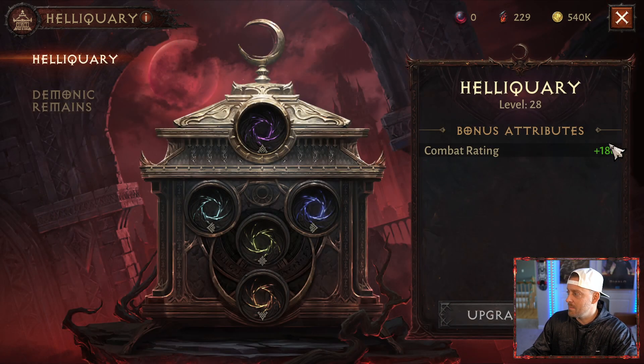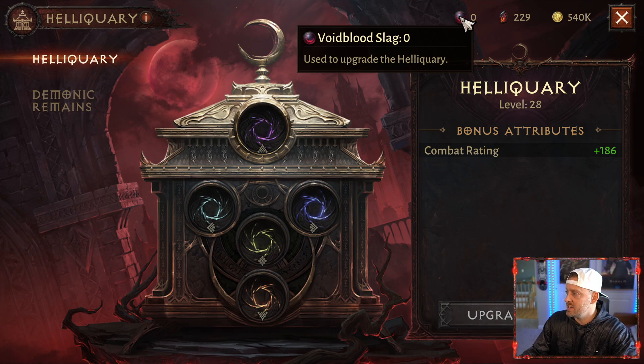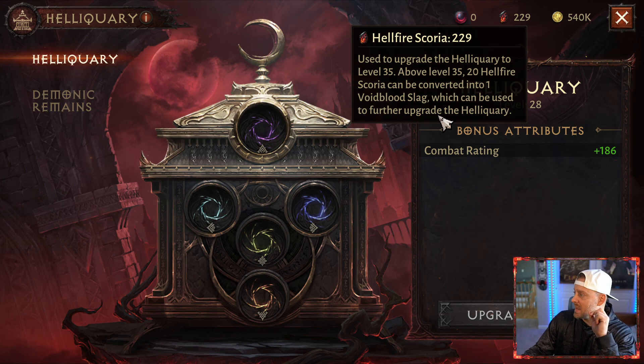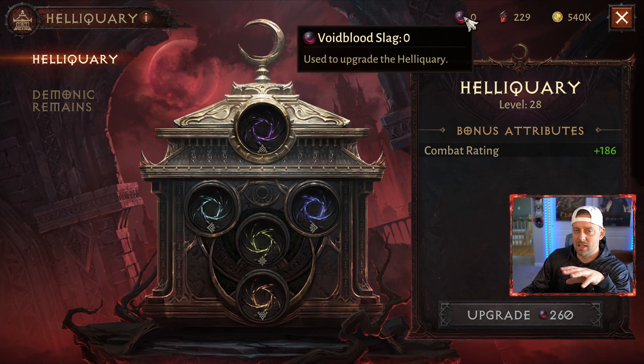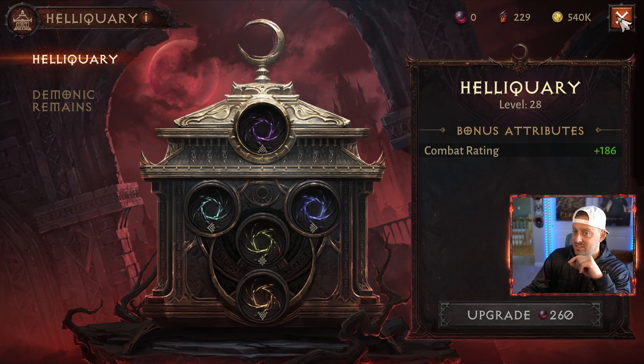When I look at Heliquary, it looks like my combat rating has been increased. We have the Hellfire Scoria and now we have the Void Blood Slag used to upgrade the Heliquary. Hellfire Scoria is used to upgrade Heliquary to level 35; above 35, 20 Hellfire Scoria can be converted into one Void Blood Slag to further upgrade. I'm currently at level 28 but it's asking me for the new resource — Void Blood Slag. I'll run some Heliquary today and see if I can upgrade with 260 Hellfire or if I have to start converting. It's a 20-to-1 ratio, so it's going to be a lot more difficult to get those upgrades.